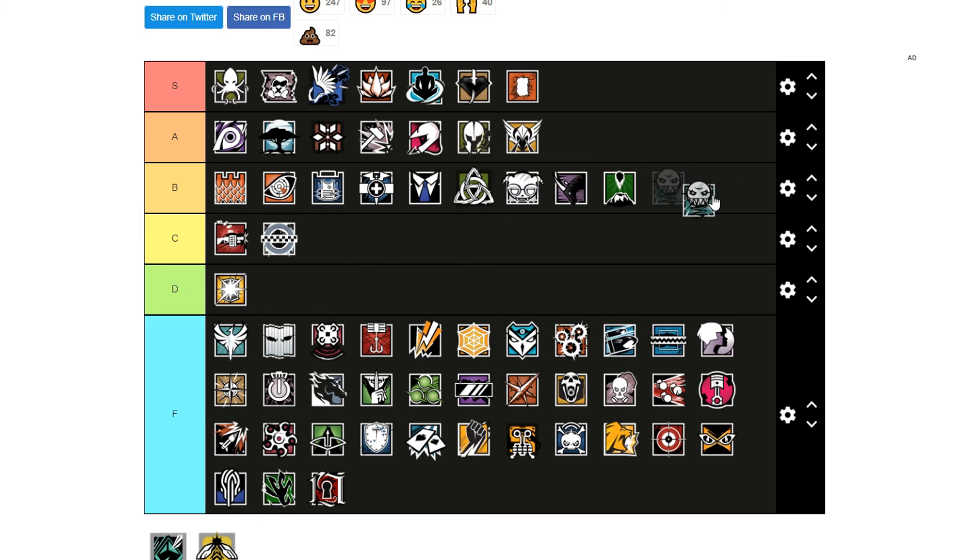Ela is B tier — like a shadow of her former self. She's still good and never a bad pick. Her Grzmot mines did get nerfed but they're still pretty good.